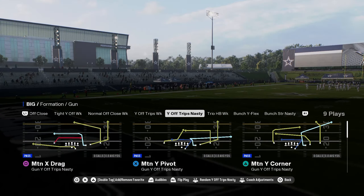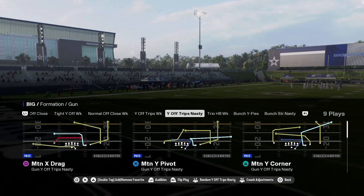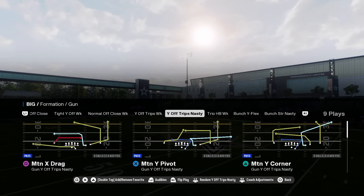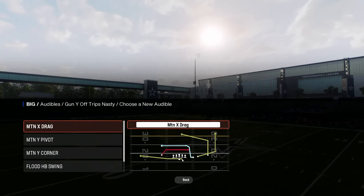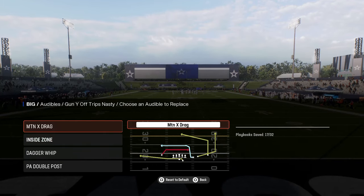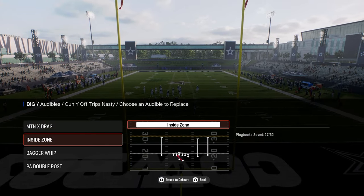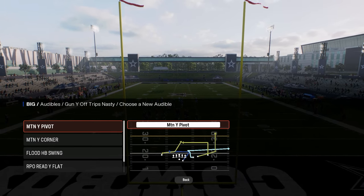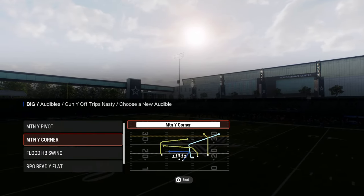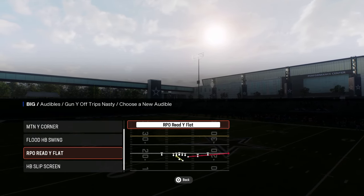The formation I wanted to focus most of this video around is Y off trips nasty. This wild trips nasty formation is only found in a couple of playbooks and it is really, really good. You have this motion drag play, which is really good because it has a short post on the right-hand side that does a really good job of beating man coverage. It has a wheel route attached to it as well. You also have a motion pivot flood and halfback swing.